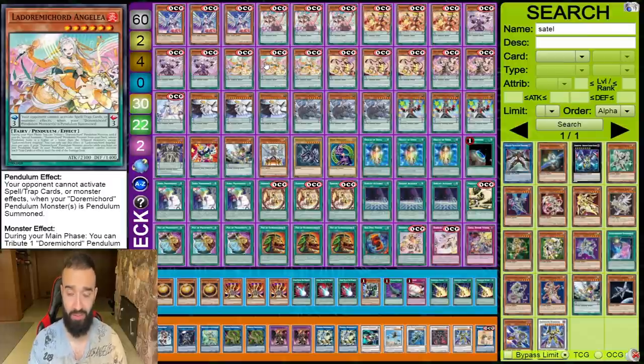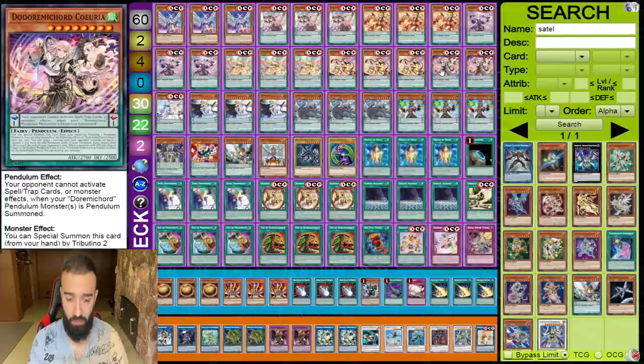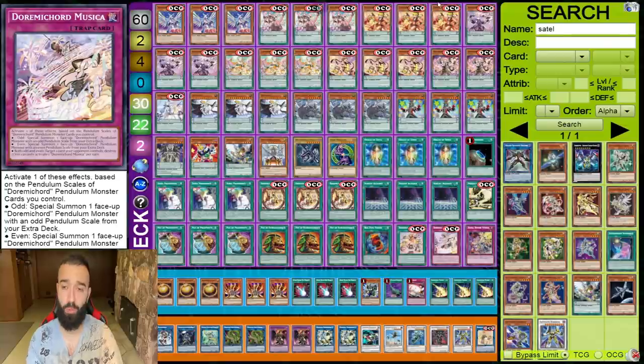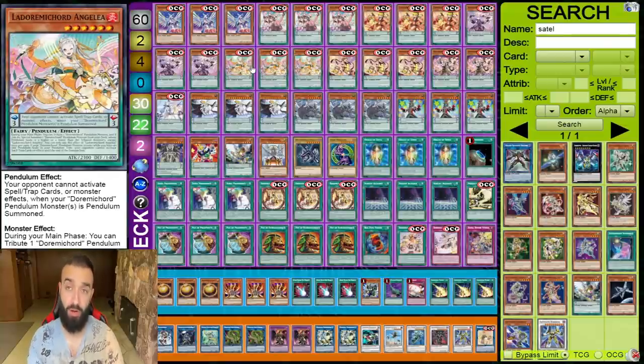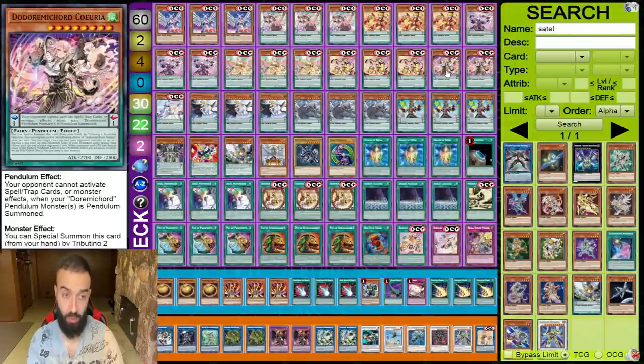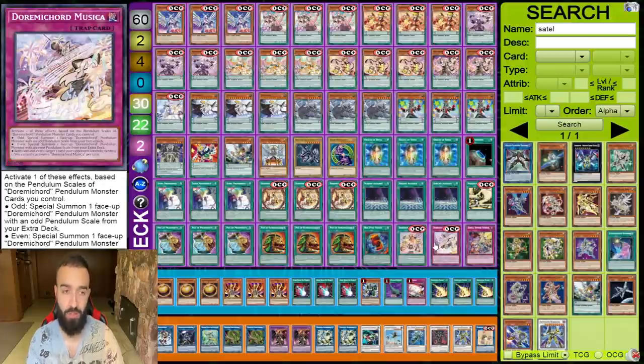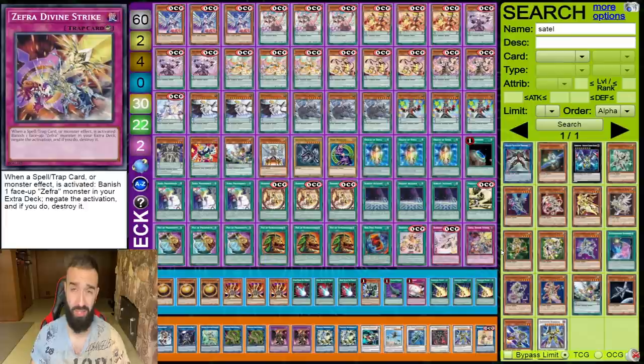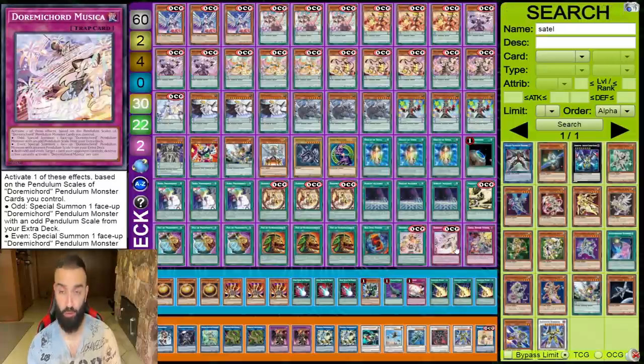Duelist Alliance's goal is to search Performapal Pendulum Sorcerer, but if you already have it you can get Pendulum Treasure to send a Gracia or Anglea depending on what you're missing. Anglea's combo is: special summon Anglea, use its effect to tribute summon Coolia — you've got yourself a Walmart Drytron, which is a pretty good card. There's a cool play where you summon both one Gracia and one Anglea — Anglea summons Coolia, giving you a scale four and scale one, which are opposite scales, odd and even, enabling Musica to destroy any card. It's a Raigeki Break that can pop a spell or trap, very helpful combined with Divine Strike.